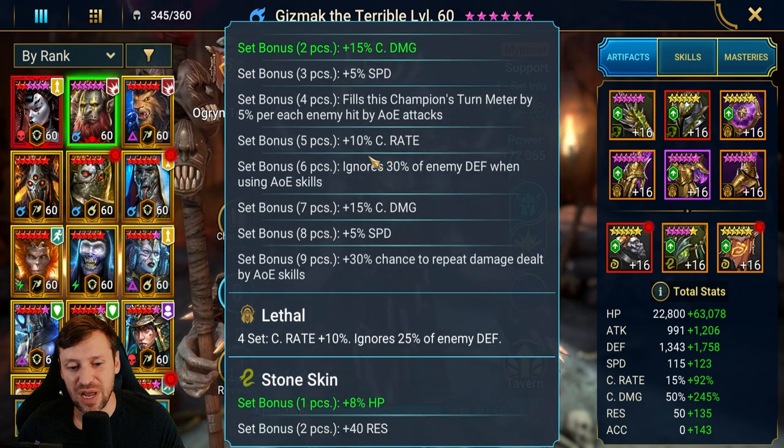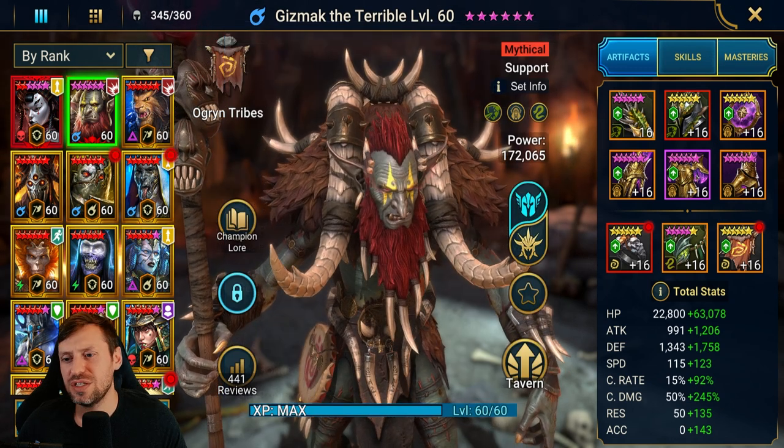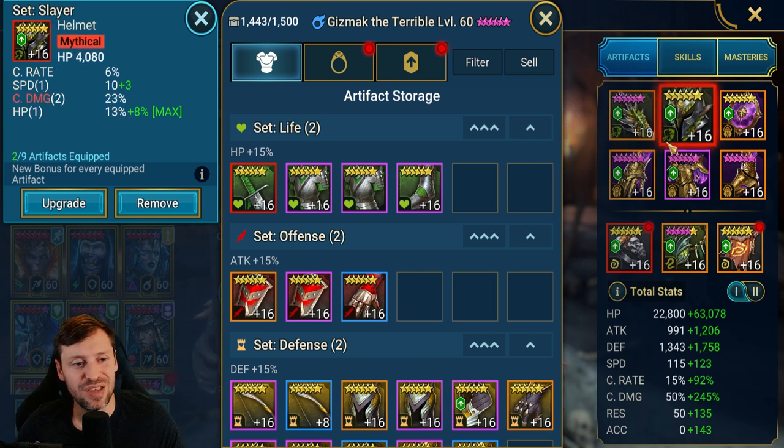We've actually got two pieces of Slayer on him — Lethal and Stone Skin. There's still quite a lot of work to do on him. This is a great piece for any arena HP nuker. I need to get some rolls in speed on it though. That's a very nice piece with kind of a triple roll in crit damage.